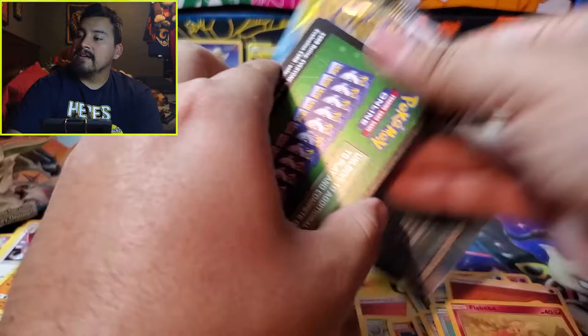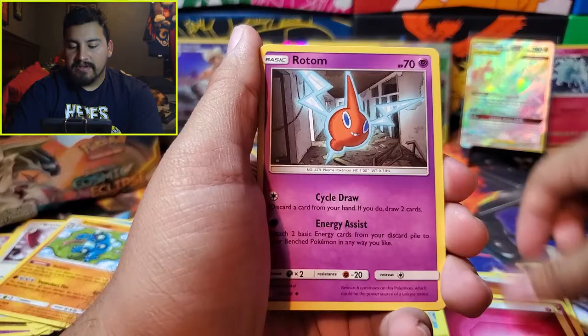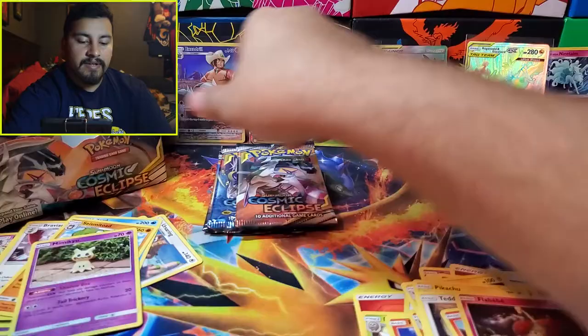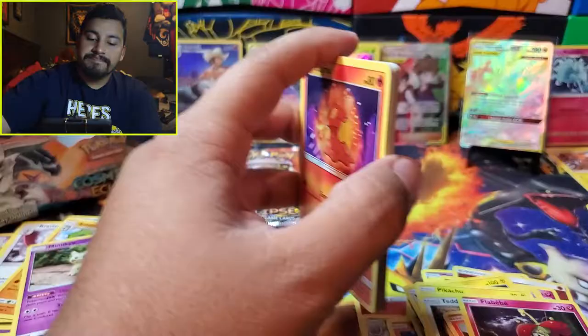Next pack, green code card. Fairy, Rotom, Erica — got sidetracked — Teddiursa, Nosepass, Litleo, Fletchling, Mimikyu. The rare is Mimikyu — nice! The reverse is Pyroar. Mimikyu is actually a pretty good card, a good tech in a lot of decks. It stops GX abilities if they have any damage counters on them.